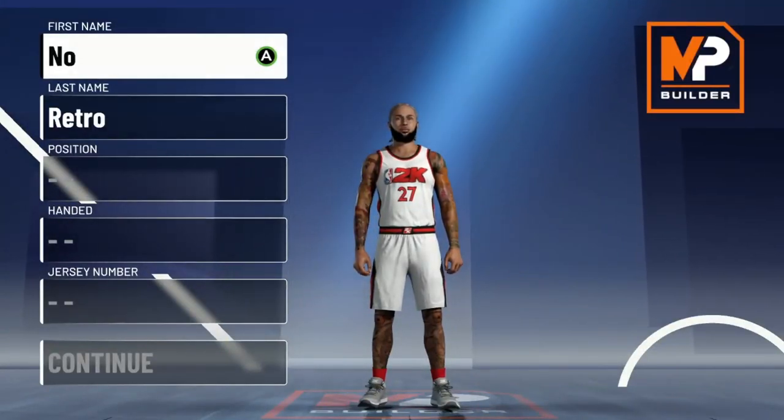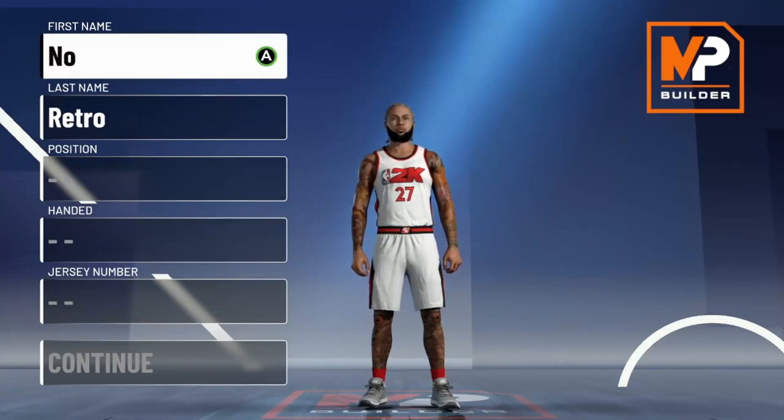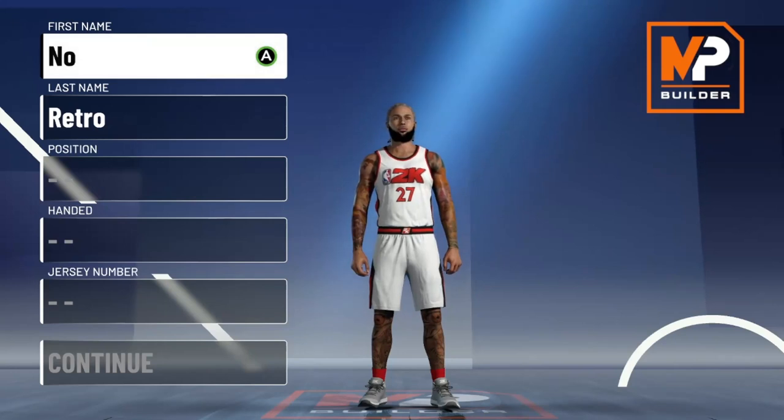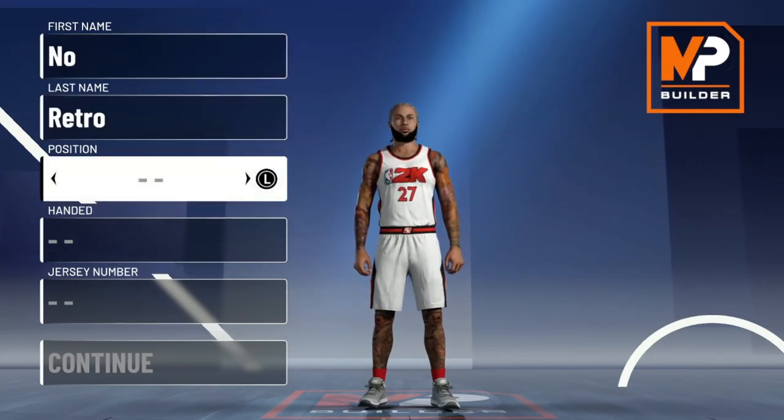Y'all remember from 2K20 Brother Jones's two-way — in quotations — point forward, which is basically the pure point forward name made out of a playmaking and defensive pie chart. I have a point power forward I made a few days ago out of the same pie chart, but this is the two-way point forward. I tried to make it myself but also got some of his defensive stats from his video from last year, which still work.